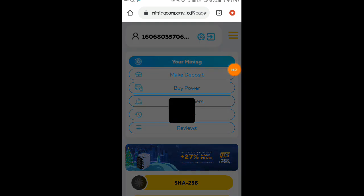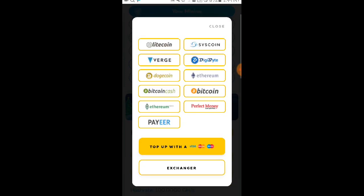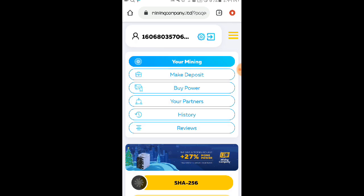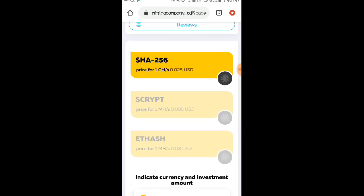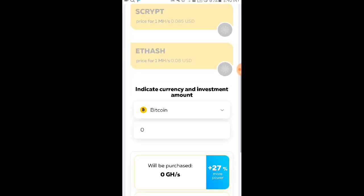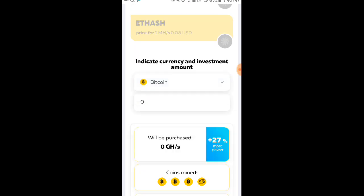Dito naman po sa Make Deposit — check ninyo po yan kung gusto ninyong mag-deposit dito para mas mapabilis yung mining ninyo. Make sure na do your own research muna, at invest only what you can afford to lose. Dito naman sa Buy Power, kung bibili po kayo ng hash power o mining power, punta kayo dito at pipili po kayo ng any plan na gusto ninyong piliin. Price starts at 0.025 USD — mababa lang naman po yung mga magagastos ninyo dito.